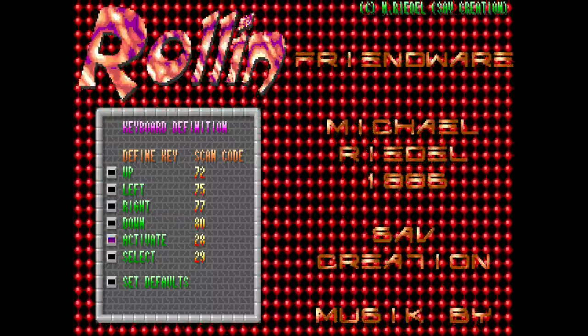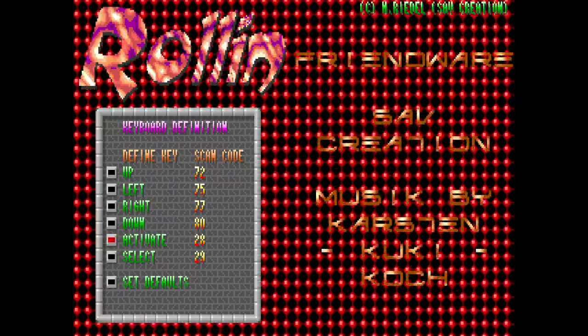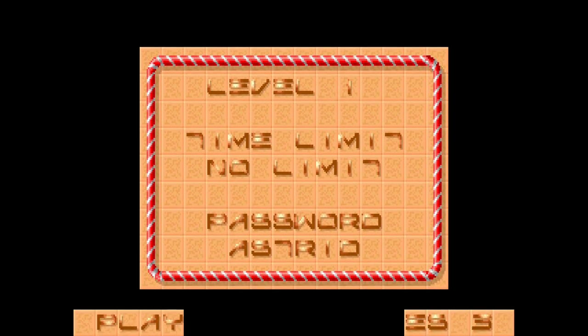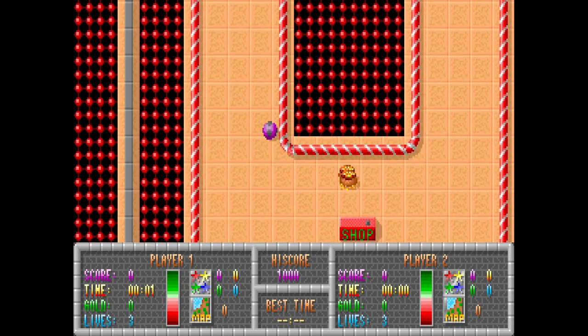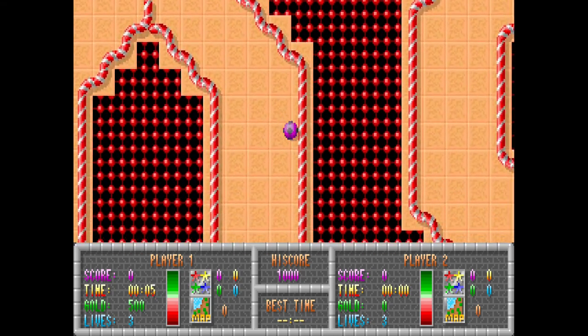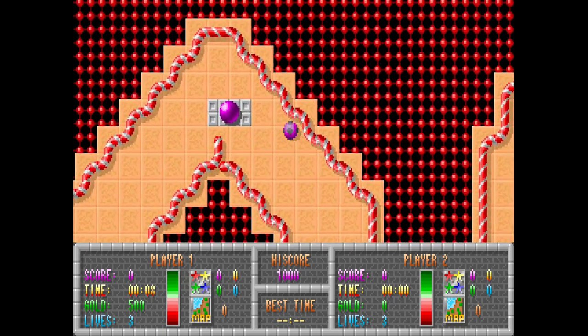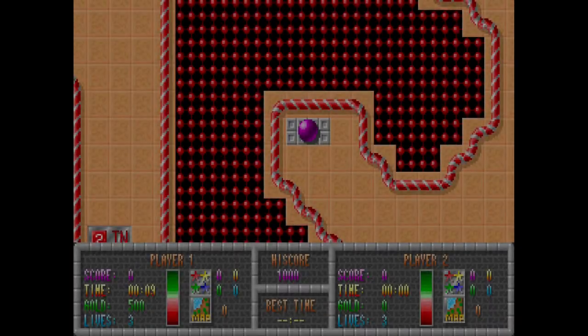We're going to change that to 28, which isn't mapped anywhere else. We're going to start — nice and easy again. And we'll navigate our way back one last time. Let's just get that money. It's a bit finickety, but we'll get there.